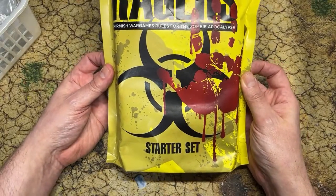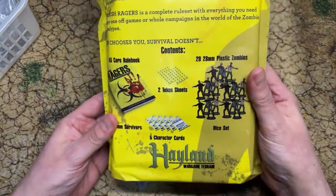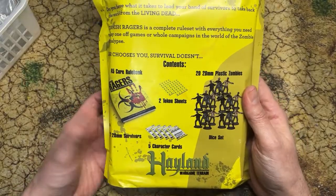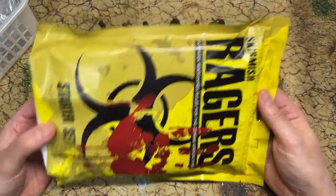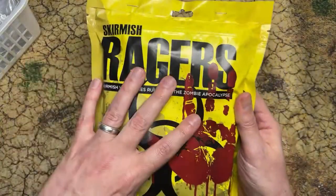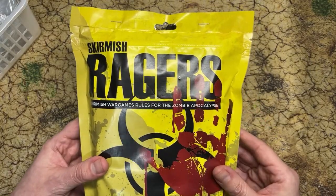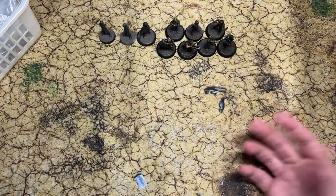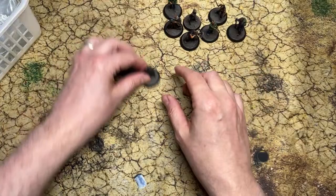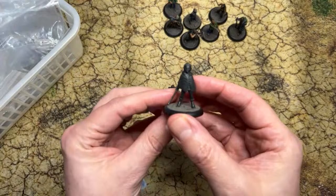Here's one of the first starter sets they put together — it looks fantastic. The packaging is great, and this gives you a game in a bag with some survivors, some zombies, rules sheets — basically everything you need in this handy little bag. I'll do a separate video where we get this out and look at all the contents. But let's get started — I'll show you these painted ones first before we start going through the basket full of new ones.